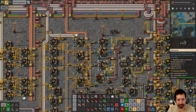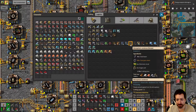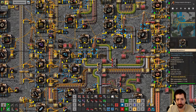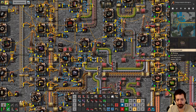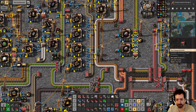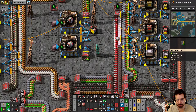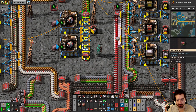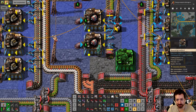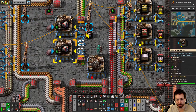What am I doing? Automating steel, gear, and engine. So engines are here and also over here. Steel, circuit, and engine — this could be a good spot for the assembler, maybe.